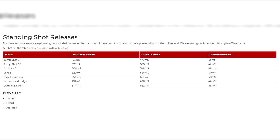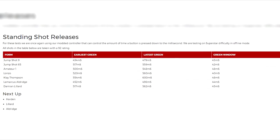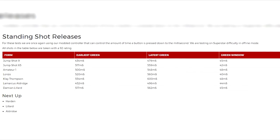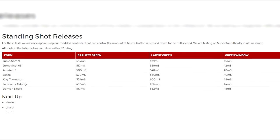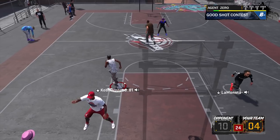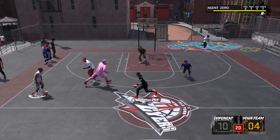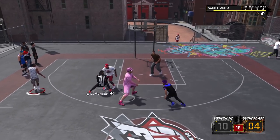Looking at their website, from all the jump shots tested so far, Amateur 1 and Clay Thompson have the biggest green window. This is my 'I told you so' moment — some people tweeted at me like 'yo Agent, your jump shot from a couple weeks ago, I can't roll with it,' but the Wavy Jump Shot had an Amateur 1 base, which we're now finding out has the biggest green window tested so far.